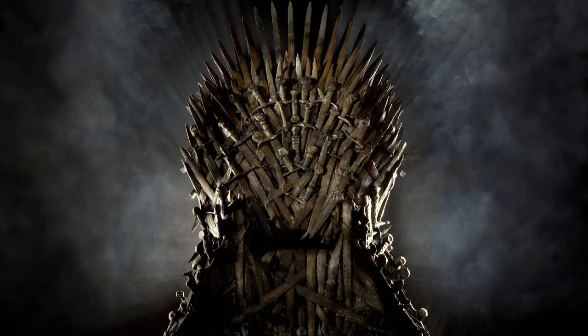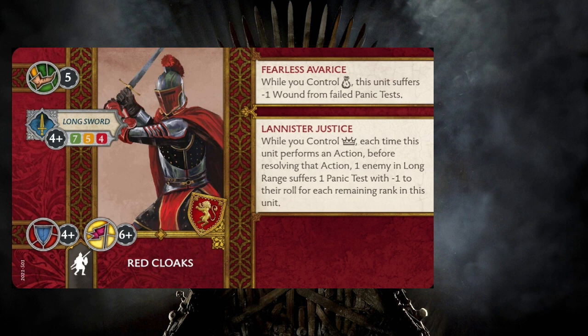The next unit is the Red Cloaks — six points, speed five, four-plus melee hit, seven-five-four decay, four-plus defense save, six-plus morale. They bring Fearless Avarice: while you control the coin, they suffer minus one wound from failed panic tests. They also have the notorious Lannister Justice: while you control the crown, each time this unit performs an action, one enemy unit within long range suffers one panic test with minus one per remaining rank in this unit.